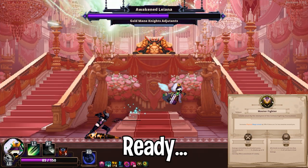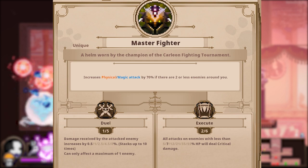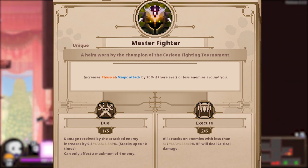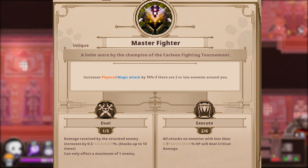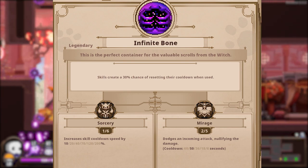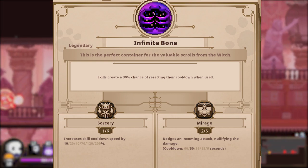Master Fighter is very simple but incredibly good. Boosting your magical and physical damage by 70% if there are two or fewer enemies makes it perfect for slaying bosses and big tough boys. The effect only cares about how close enemies are to you, so if your opponents are fairly spread out this item still works for clearing rooms. It's particularly nice when it comes to killing the large maids before they can summon their friends. Infinite Bone is up next. Your skills have a 30% chance to instantly reset their cooldowns when used. This is actually god tier — skills are often your most powerful attacks and being able to use them back to back with a reset on your cooldowns is just too good to pass up.